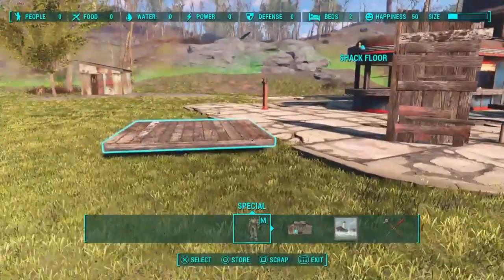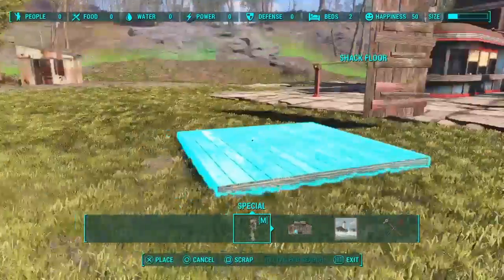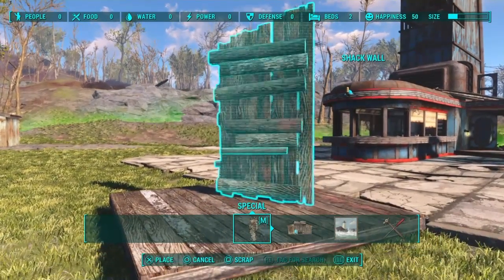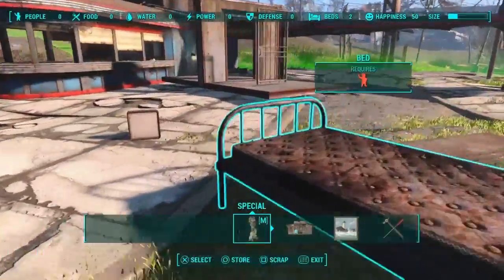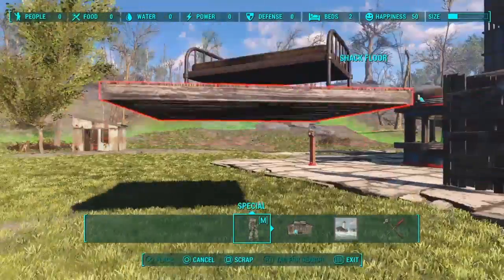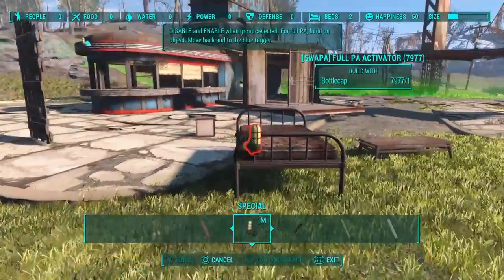One easy way to test if an item is Rug Glitchable or not is to simply put it on a floor and see if it moves with the floor. See that wall? This wall is not Rug Glitchable because it snaps — it snaps to a very particular piece, but it does snap. It won't be able to be Rug Glitched. This mod has separate tools that work only with Rug Glitchable items, which make Swappa easier.